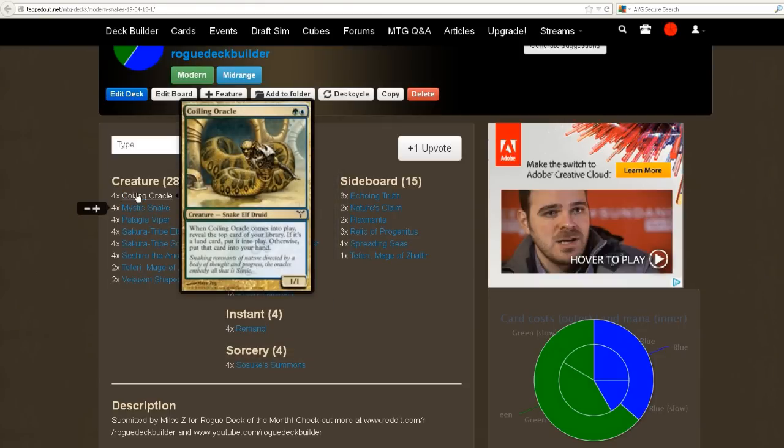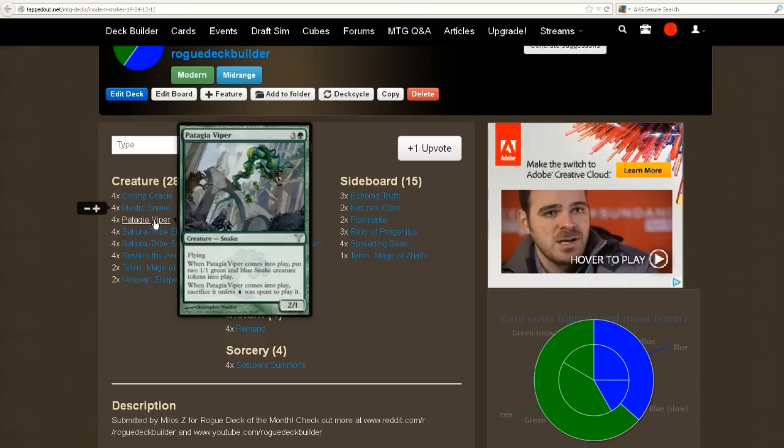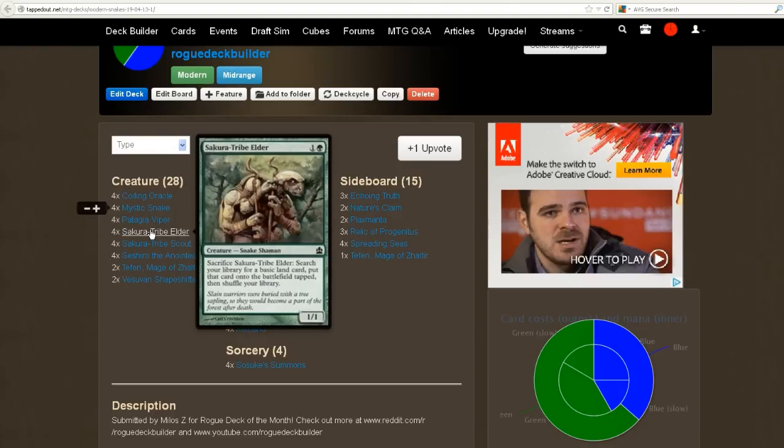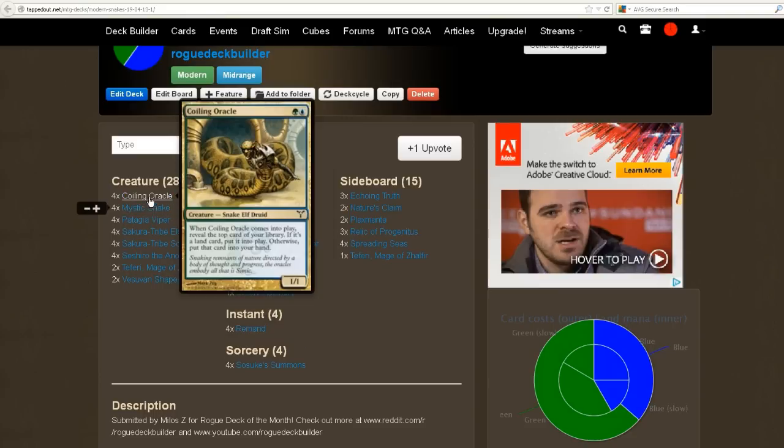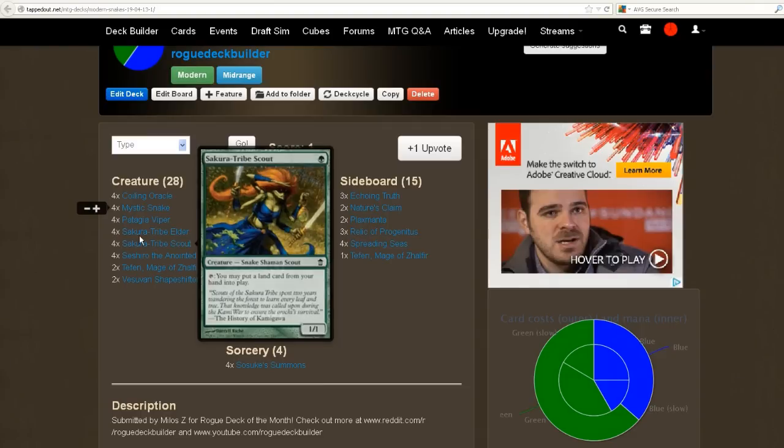We'll start off with the Coiling Oracle — it's probably the best snake in the deck because it either ramps or replaces itself. Then we have the Mystic Snake, which is a very fun card as you can counterspell and put a snake into play. And then the Viper — you get to put two blue-one snake creature tokens into play, plus a 2/1 snake, so it adds your snake count by 3. And of course Sakura-Tribe Elder, a very good snake — you can sacrifice it to go find a basic land to help fix your mana. And then the Sakura-Tribe Scout helps you ramp as well — usually it's just a 1/1 for 1 and it ups your snake count.